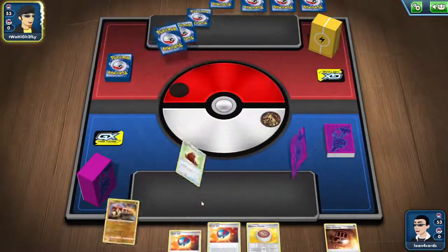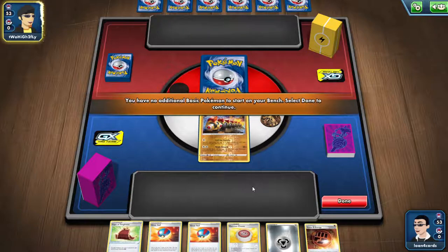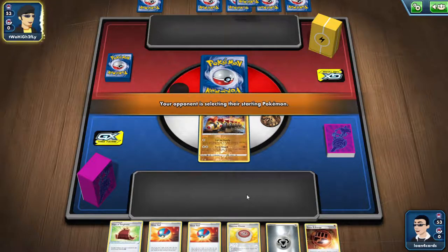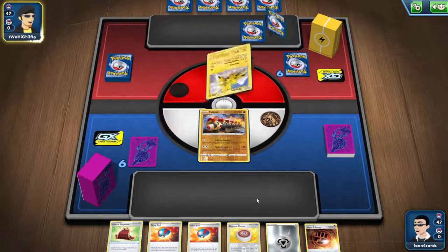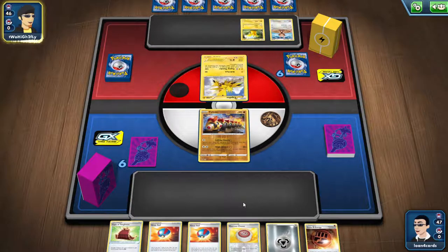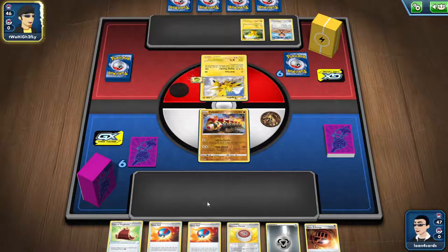We start off here with the Phalanx — the baby Phalanx — as my active Pokemon. As you can see, we have the Cape, two Quick Balls, Momo Energy, Metal Energy, and a Stone Energy. We're playing against the Electric deck, so we're going to have double damage to them — any tech we do, we're going to pretty much do double damage here.